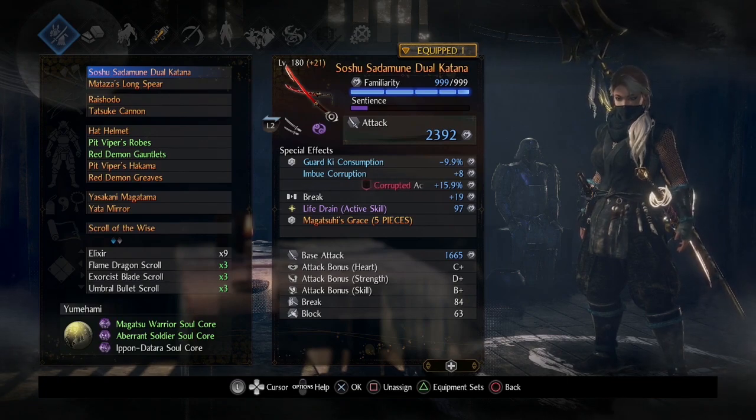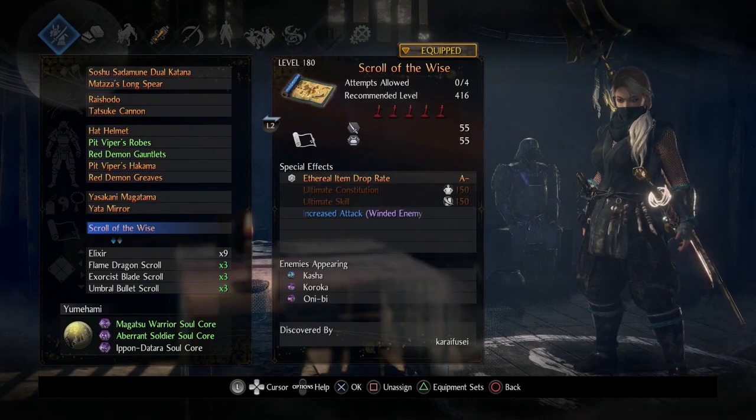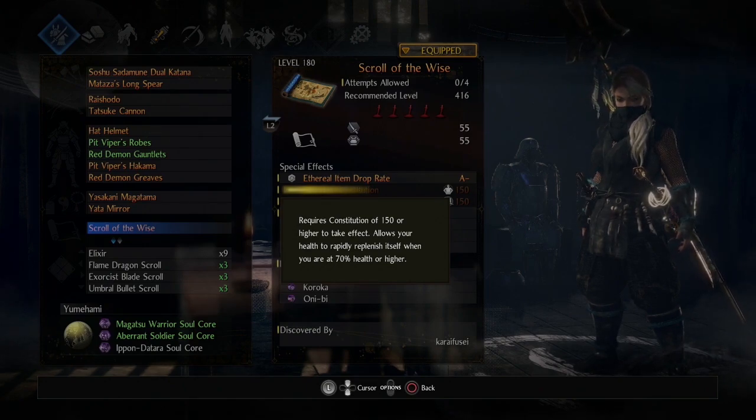On my dual swords I've got Life Drain: Active Skill, and it's a huge amount that makes a big difference. But check this out — on my scroll you might see blacked-out Ultimate Constitution and Ultimate Skill. There are now ultimate stats you can roll on scrolls. There's an ultimate stat for each stat: Ultimate Constitution requires 150 of the stat for it to take effect.